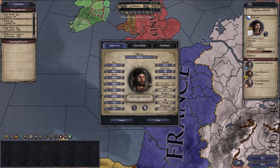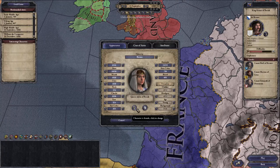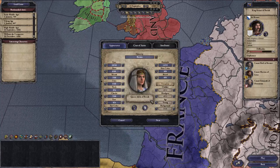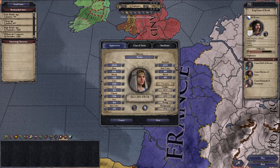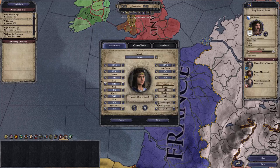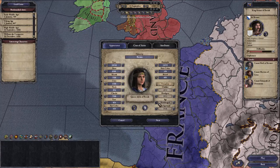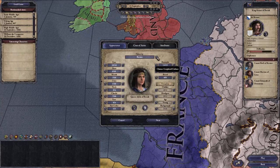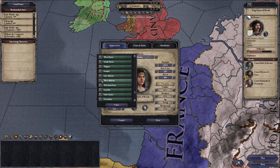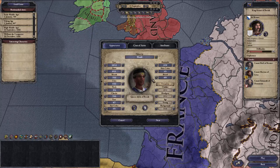When designing a ruler, the first thing you select is what your image looks like. You hit the randomize button and go through options — male or female — and pick someone that looks nice. You can choose the hairstyle, what they look like when they get old, and even their ethnicity. We're going to be the West African Queen of Breton.